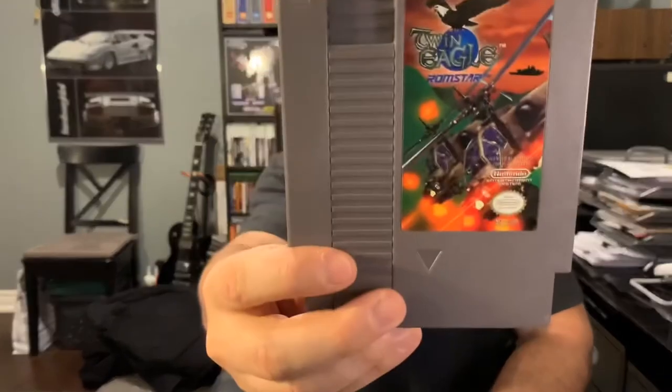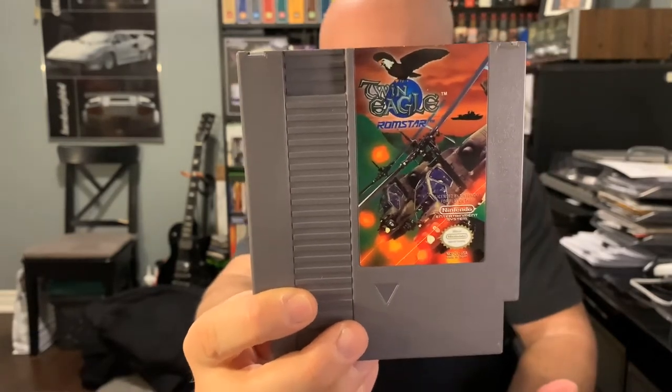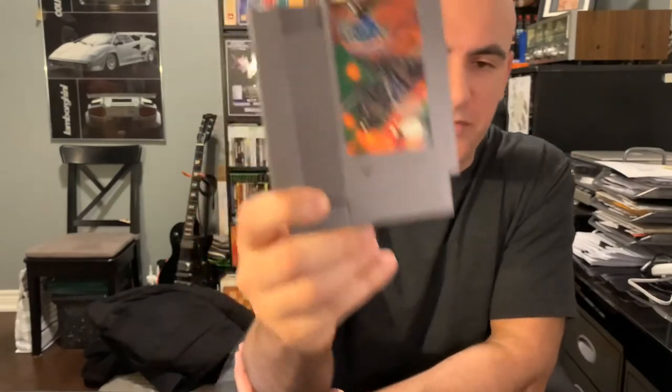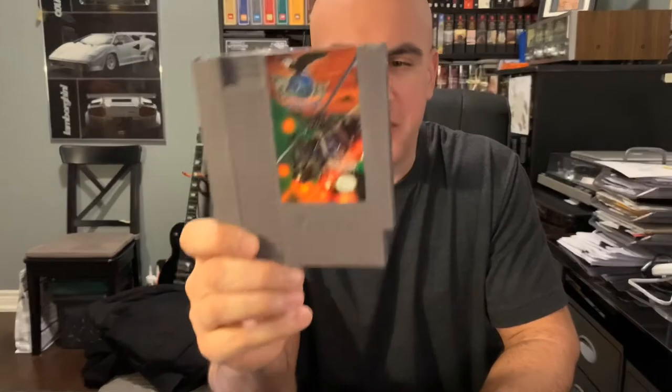Next is a game from Romstar — Twin Eagle. It's a shoot-'em-up where you can play two players, and there's a continue feature. Your mission, if I recall correctly, is to avenge your brother's death. It's a top-down helicopter shooter with vertical scrolling — we've seen a bunch of those on the NES. I tend to like the helicopter vertical scrollers a lot better than many other shooters. Fun game.